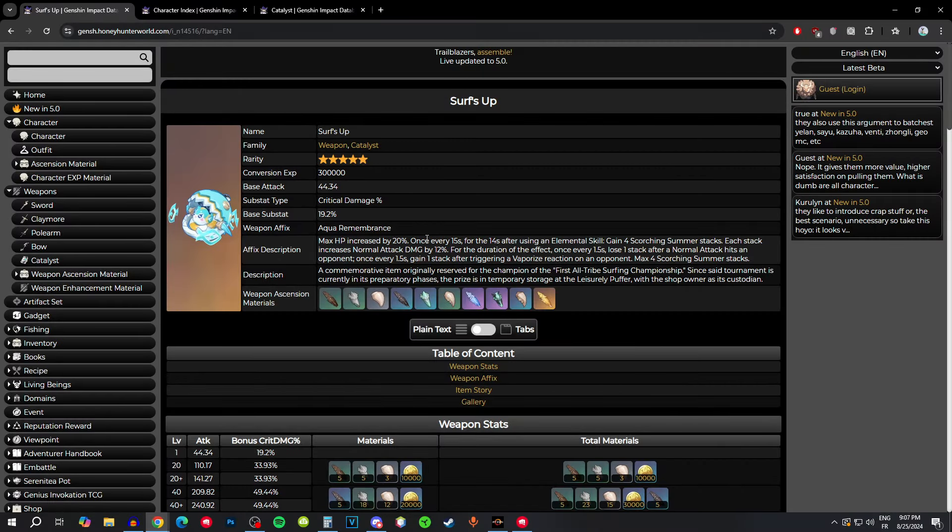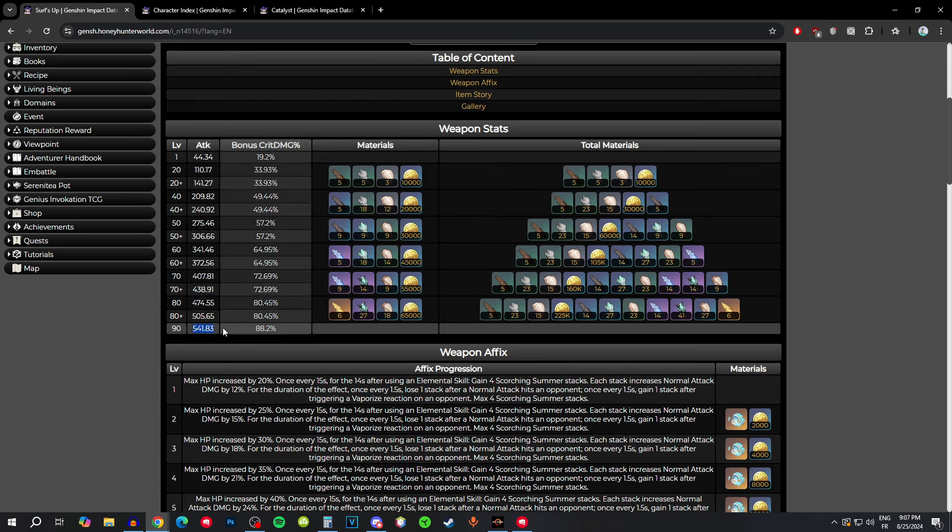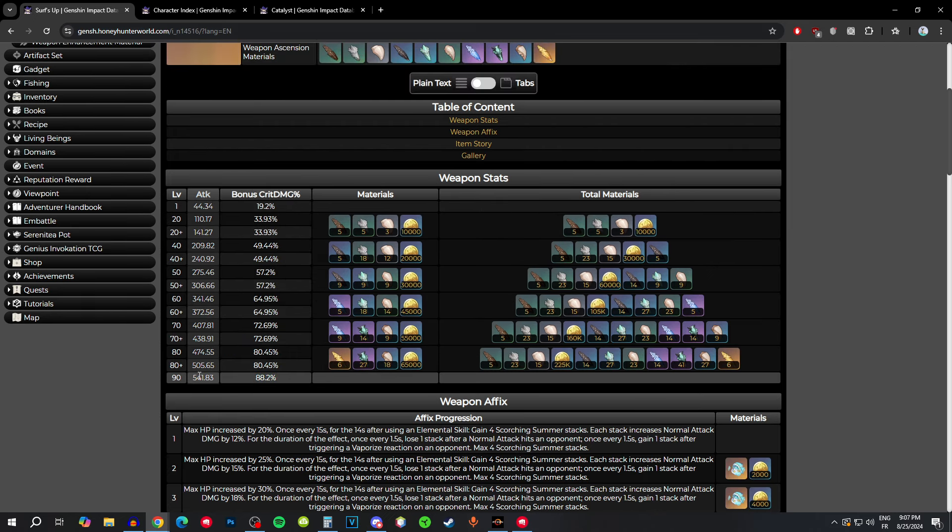Alright, back to the video. Starting off with the weapon stats — first of all it's going to have a low base attack for a 5-star. At level 90 it's going to have 542, which is pretty low; some 4-stars have higher base attack than that. But it makes up for that with a huge crit damage substat — 88% crit damage, which is very huge. It's already a decent stat stick to have in general.